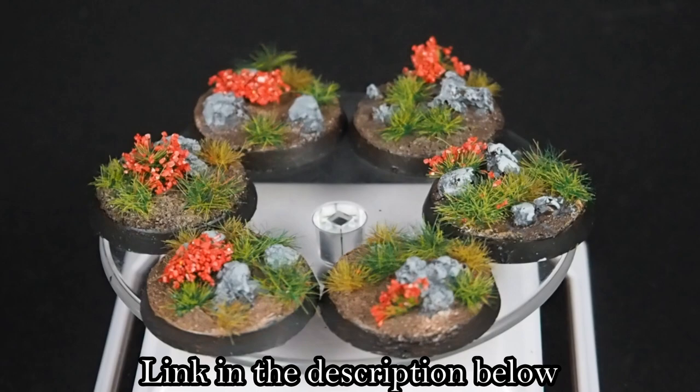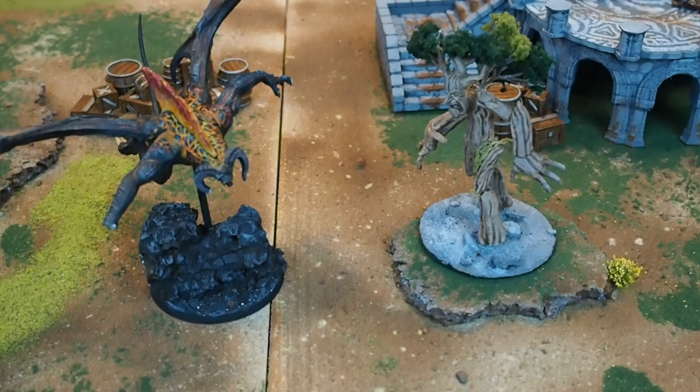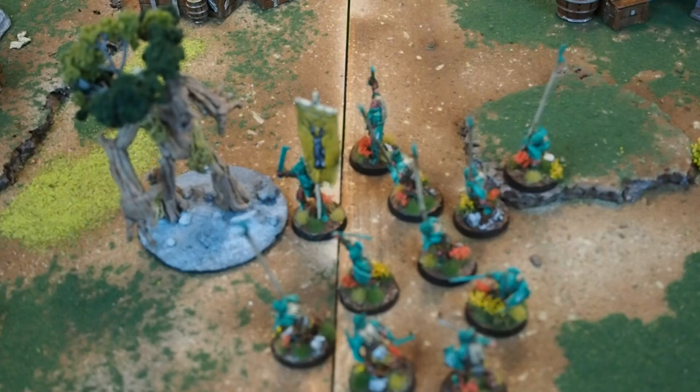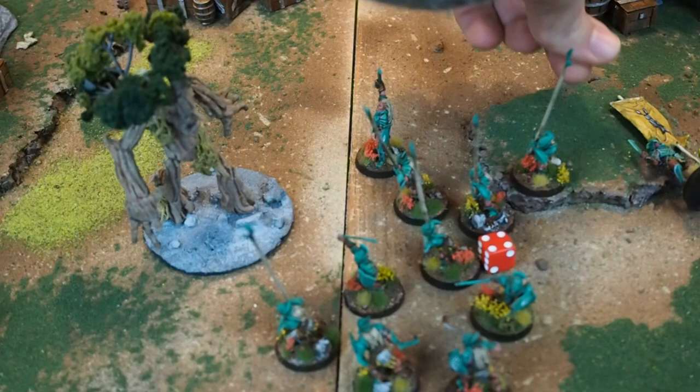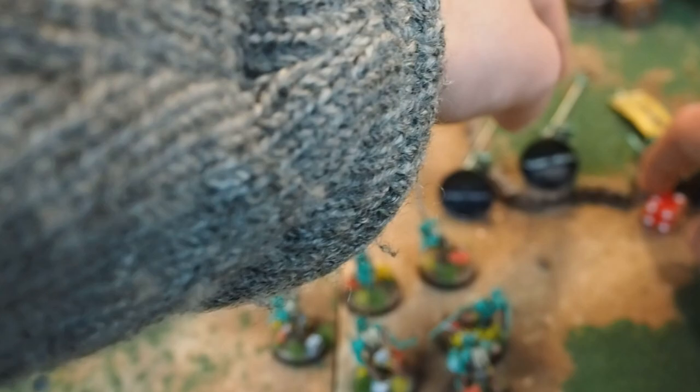Other times you're required to pass a courage test is when charging models with the terror special rule, like trolls — if you fail the test you may not move that turn. In larger games you may see units with the monster keyword, such as trolls or ents, which have access to special brutal power attacks. If they win a fight they may hurl their model, drawing a straight line and moving the model d3 inches plus the difference in strength. This knocks over enemy models it hits and does damage to all of them. The barge brutal power attack pushes everyone back and allows the monster to charge again, and the rend brutal power attack allows you to strike against their strength rather than defence.